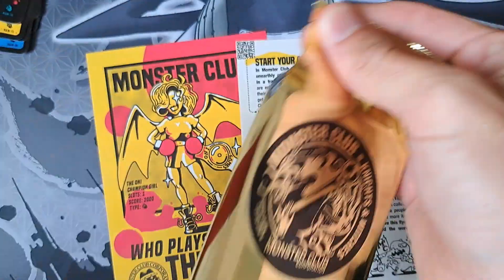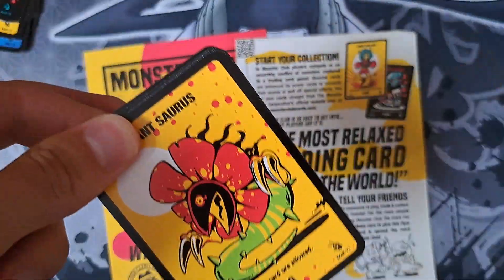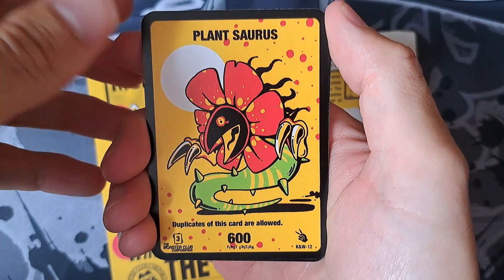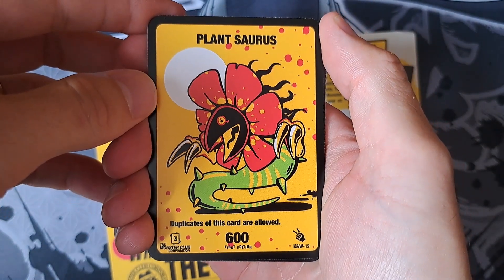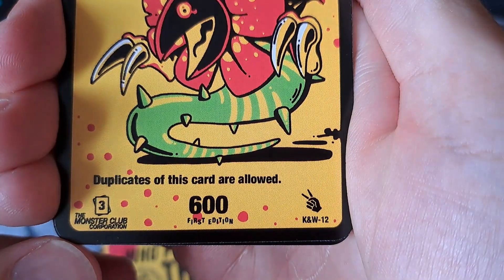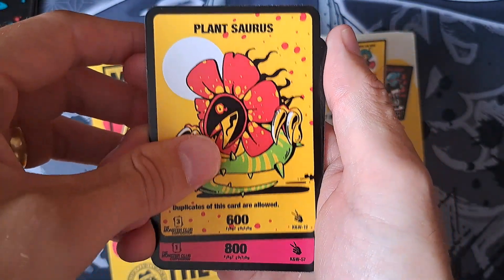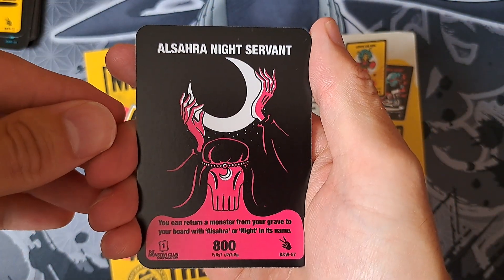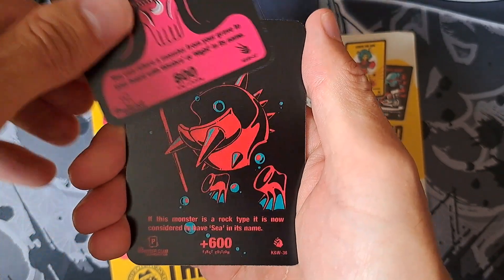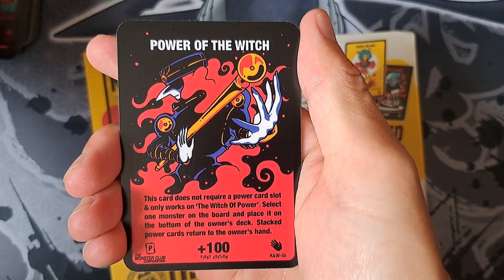Excellent, we've got another Plantsaurus. Duplicates are something that I always want more of in the game — I never seem to have enough of them. I just want to show you that first edition symbol there as well — slightly different to the one that we saw in the other set, but I really like it, it's really nifty. Deep Sea Armor, Power of the Witch.